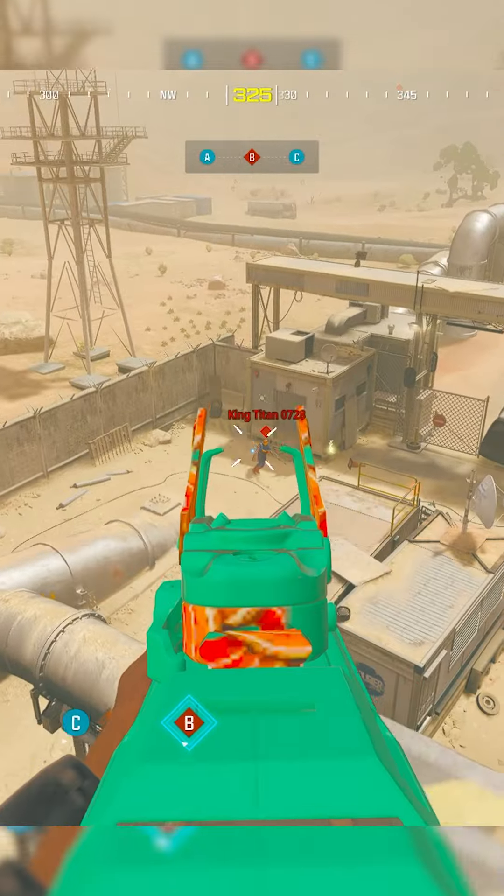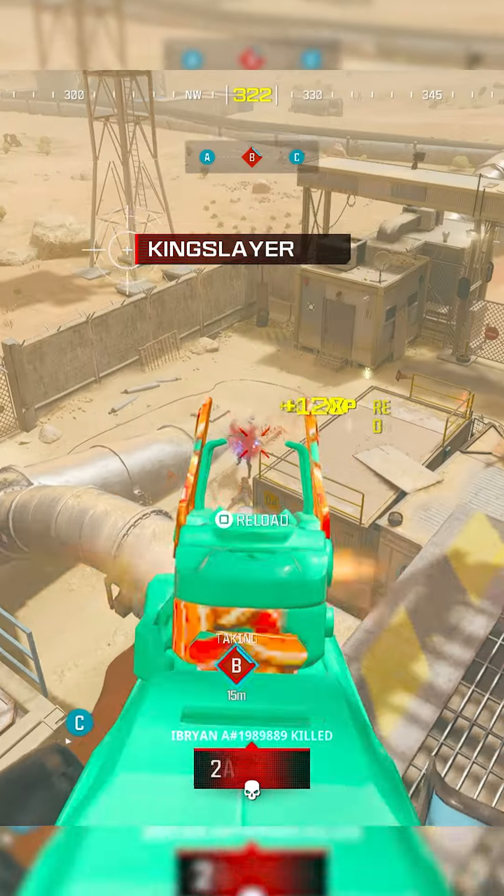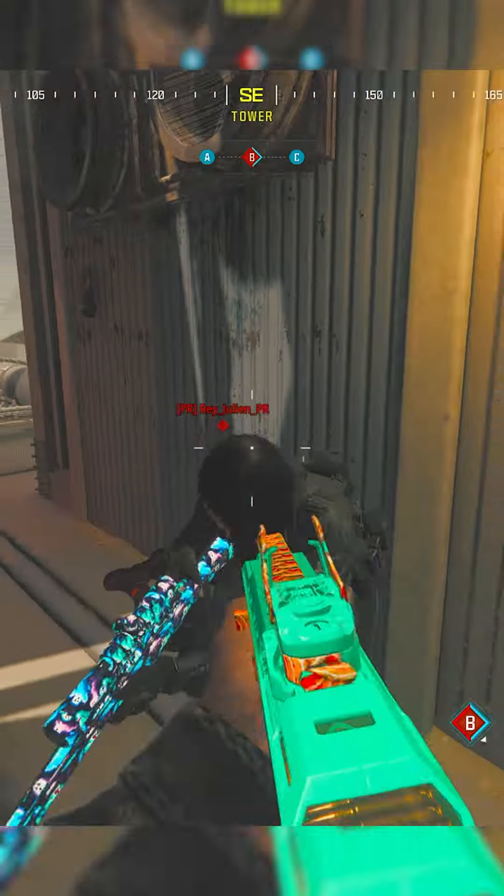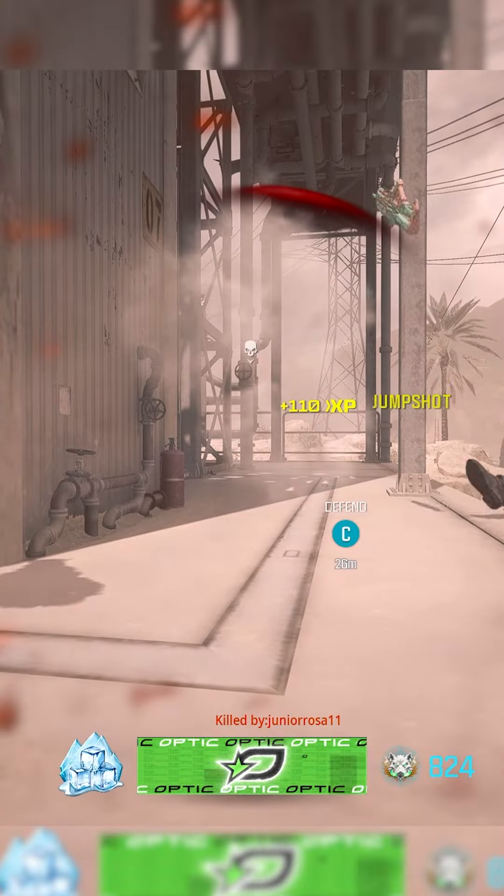And that brings us to the Bow 27 class. Now the Bow is another brand new weapon that was introduced in Season 4. Obviously a throwback to the AW Bow.